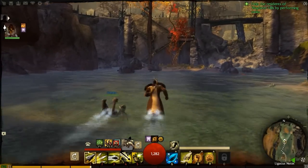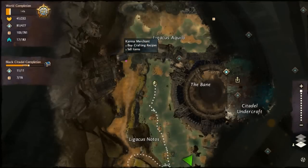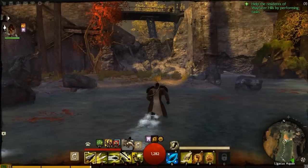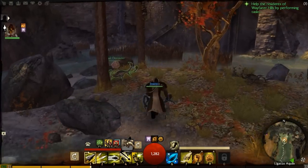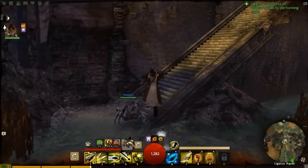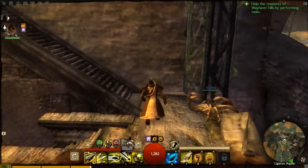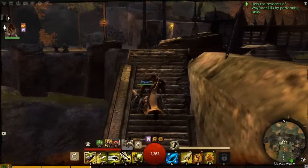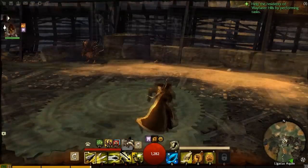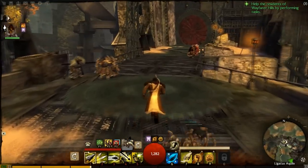Right now I'm kind of wandering around the outside of the Citadel. I think all the Char names of things are kind of Latin, or at least Latin-inspired. What I'm running around here is pretty much the ruins of Rin, or between Rin and the academy at Nolani in Guild Wars 1 if you know that place. This is pretty much where the Citadel is built.